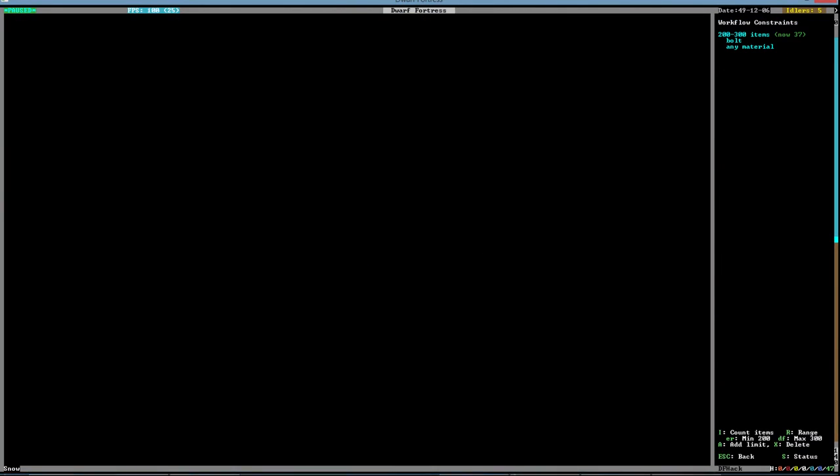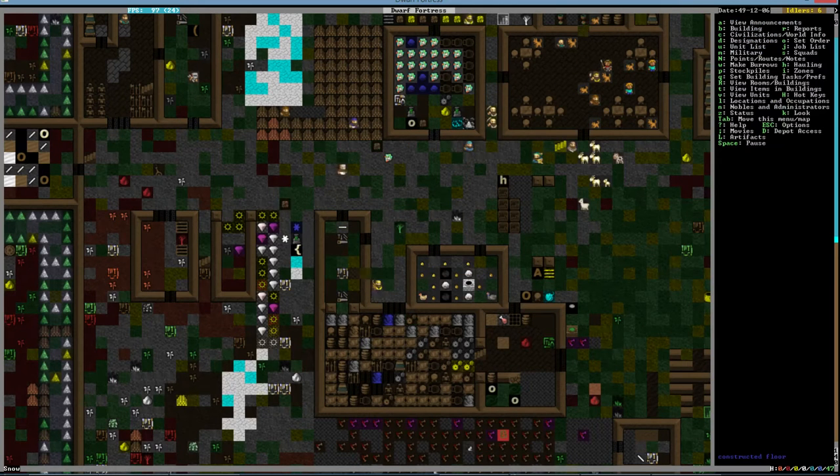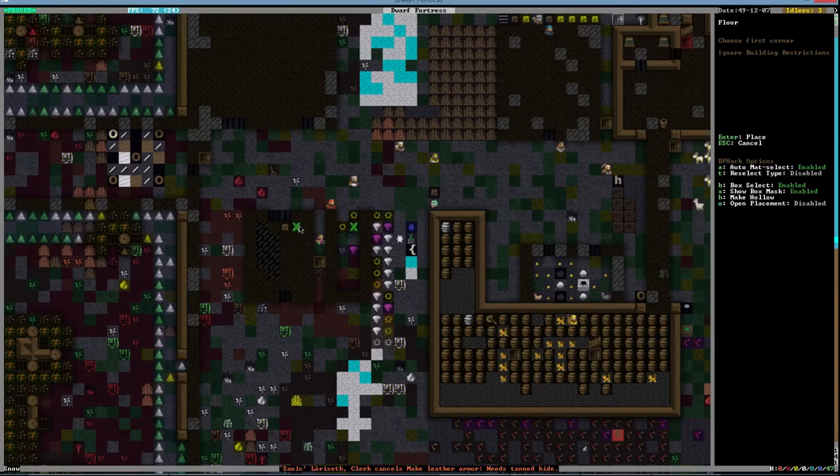Do we have a lack of wooden bolts? Maybe some wooden bolts — let's do a workflow of that, any material. That's a good number, just have a big stash of those. How's my library? The library is coming along slowly, but it is coming along.